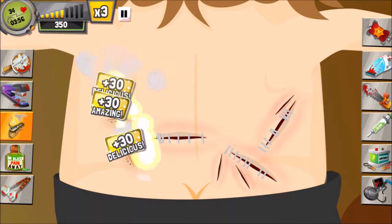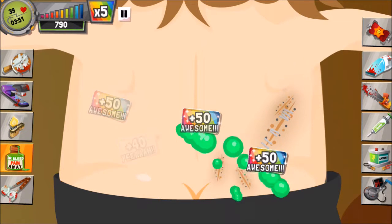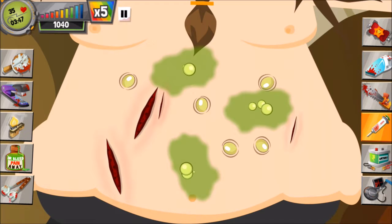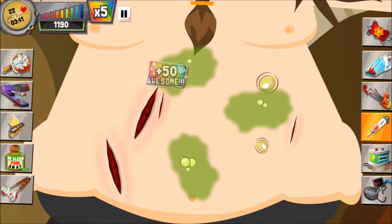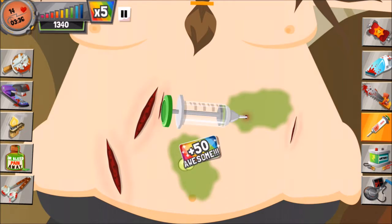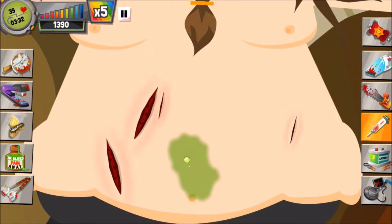For this operation, to get the 3 stars, we'll be trying to operate relatively quickly and somewhat efficiently. You can maybe make 3 or 4 mistakes, but what's really important is just to try to operate quickly to get the 3 stars. It's a fairly easy operation, not that hard to do.